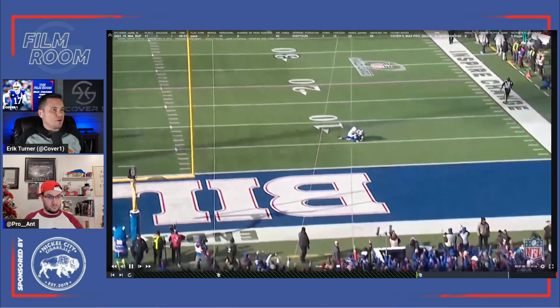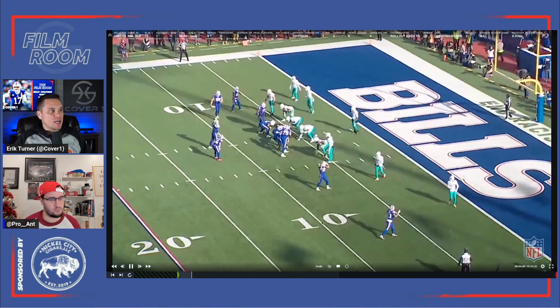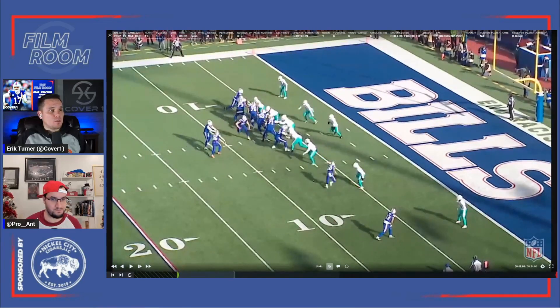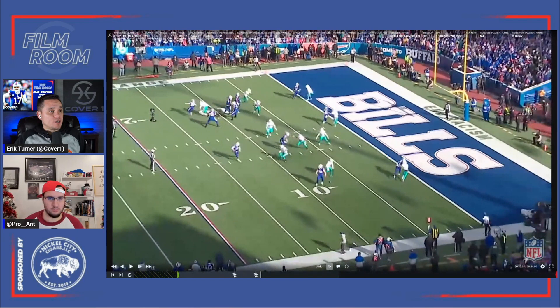On the very next play, prior to the snap, they have Javon Holland right here making it look like he's in man coverage on Dawson Knox. So Josh calls the alert — we've got man coverage, I'm going to try to work him on the slide route and have Holland work through all this traffic all the way across the field, try to get some leverage on him, have him get caught in traffic. But the Dolphins actually don't have him travel with Knox. What they do is peel the end man on the line of scrimmage, Baker, with that slide route. You see everyone going to the middle of the field and there's nothing there — it's shut down.